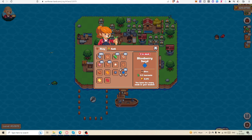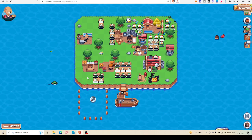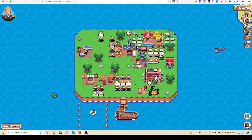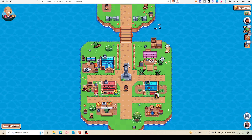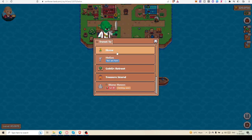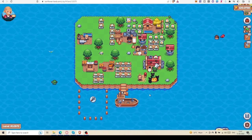Hopefully in future I can use those blueberry seeds. But today I will show how to withdraw SFL from this land. First I will go to Helios, then try to sell out the things I already have in my kitchen. Let me first show you how much I have.